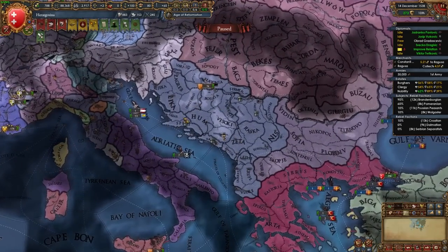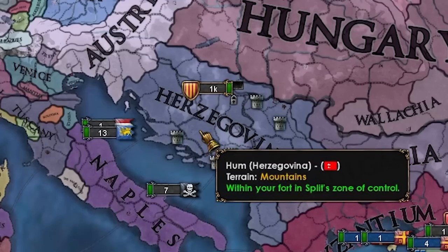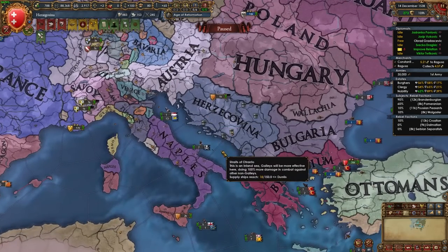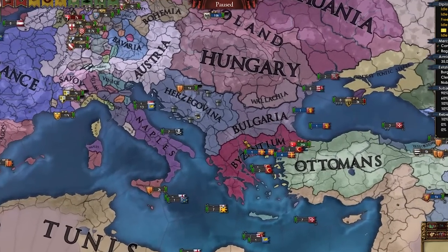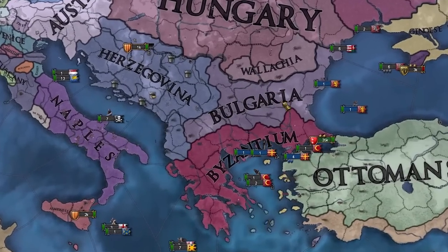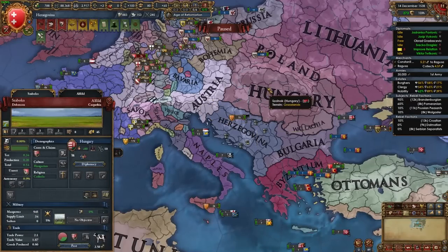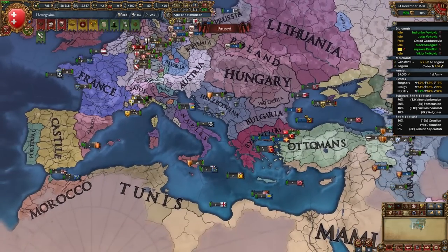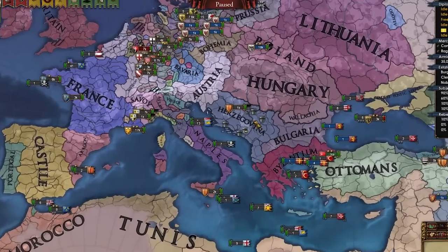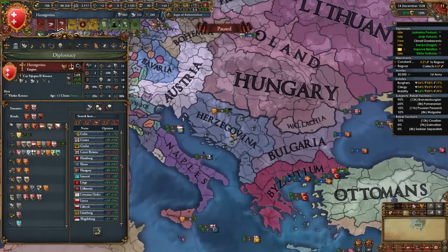We started as Herzegovina, and inspired by my Bosnia run where going Catholic made getting alliances easy, I decided to do the same. After flipping to Catholic I allied Austria and Hungary, expanded into the small Balkan nations and Venice, then declared on the Ottomans when they attacked the Mamluks. We didn't crush them the first time, but in subsequent wars we heavily defeated them. There were some painful wars in between, but we kept building toward the goal.